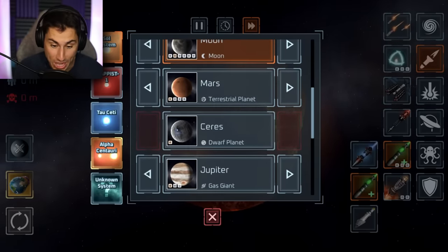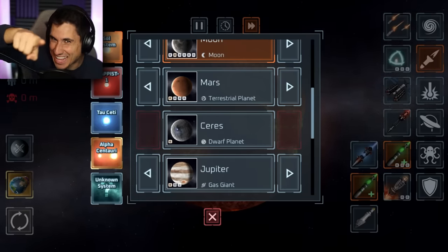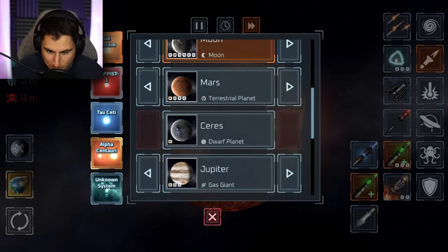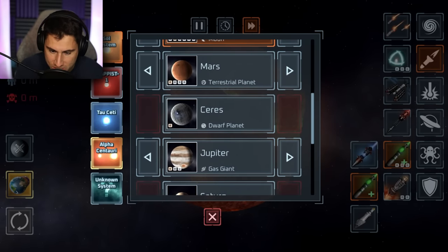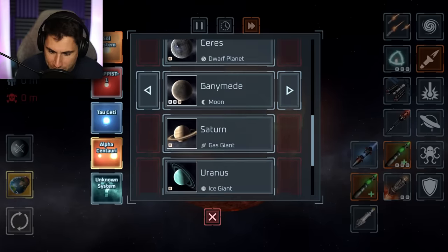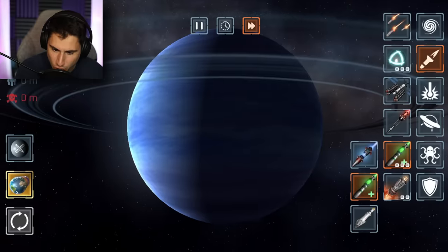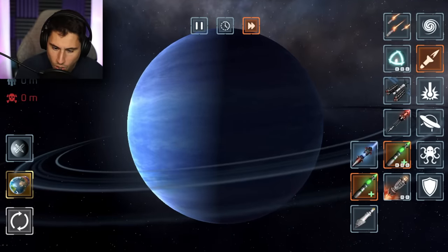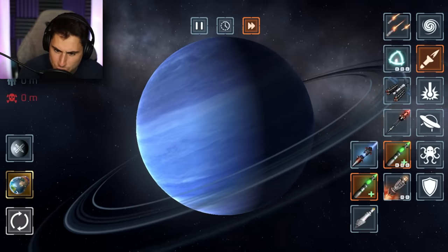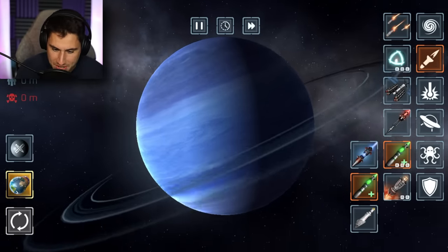Moving on to another new planet. If you guys wanna see more Solar Smash on the channel, hit that like button and subscribe right now. Before we get to the brand new secret world, have we done Jupiter's moons? Saturn, Uranus, Neptune - have we done Neptune? I actually don't remember. Is Neptune new to Solar Smash? Probably not, but I don't remember seeing the rings of Neptune.